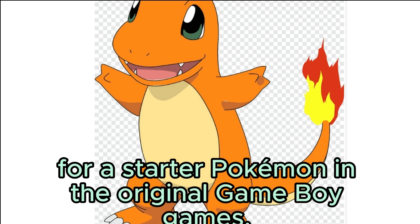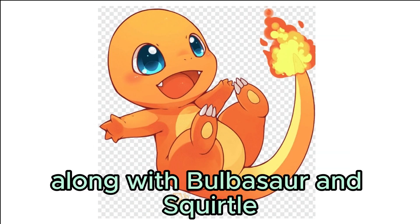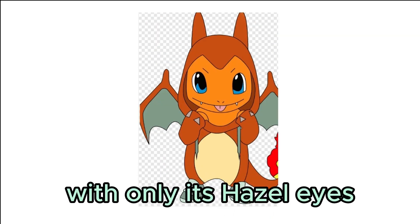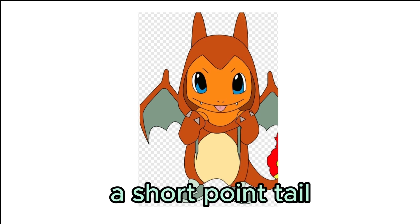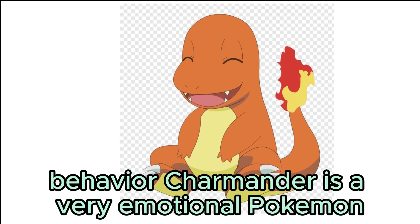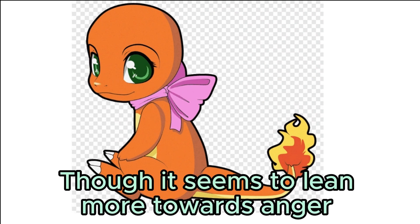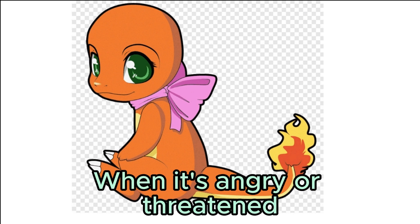Charmander is notable for being one of the starter choices in the original Game Boy games, Pokémon Red and Blue — Red and Green in Japan — along with Bulbasaur and Squirtle. Charmander is a lizard-like creature, almost entirely a bright red-orange color, with hazel eyes and a yellow stomach. Its short pointed tail has a small flame bursting from the tip. Charmander is a very emotional Pokémon, with its tail flame changing intensity depending on what it's feeling. When angry or threatened, the flame gets much larger.